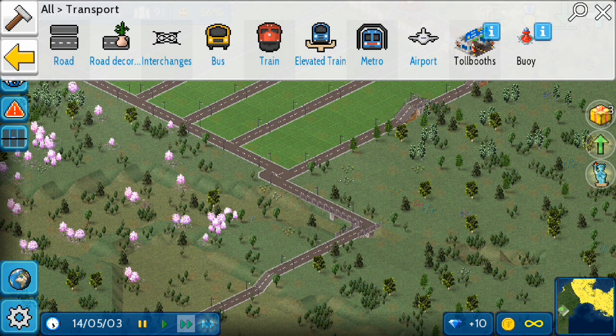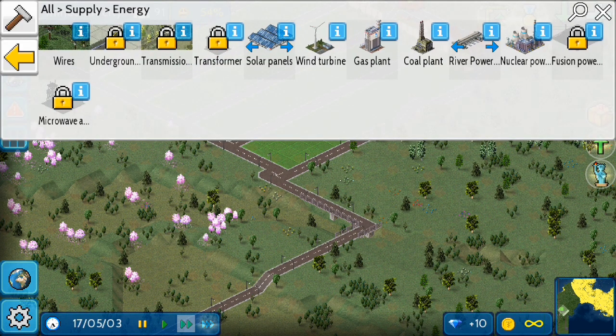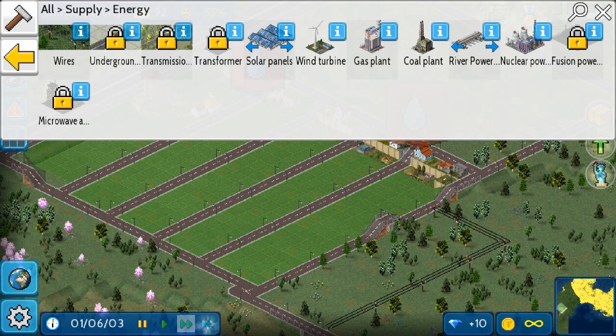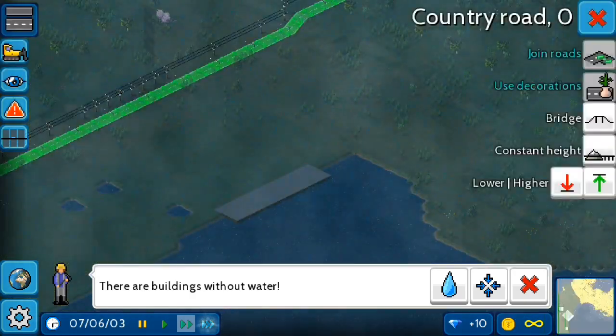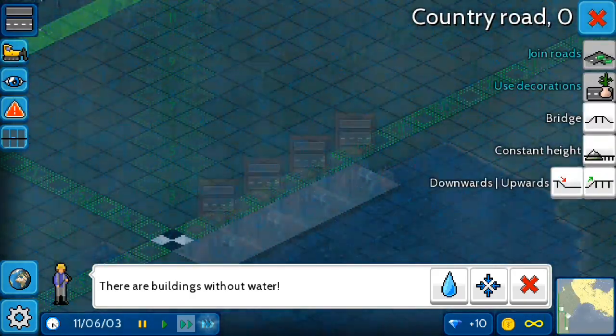Roads done. Now we have to build wires, the tower that carries electricity. Why is there still a water problem? Let me check the pumps. How would they also need road connection? Why does the water pump need roads if it can give water through water pipes? Okay, let's build roads.